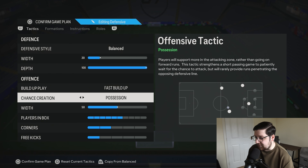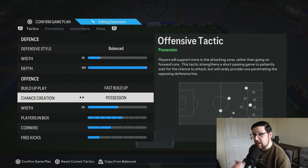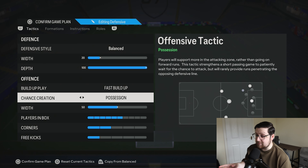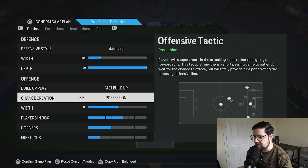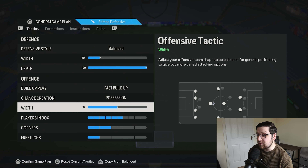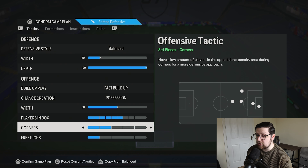Build-up play and chance creation is fast build-up possession. I discovered this combination recently and I think it is hands down the best in the game — better than direct passing. You're going to see this coming up a lot more on the channel before we hit FC25. If you haven't tried this combination before, give it a go — you will absolutely love it. Offensive width is 50, straight down the middle. No need to do anything too crazy with a 4231. Players in the box is on 6.